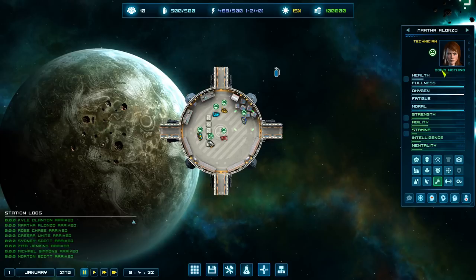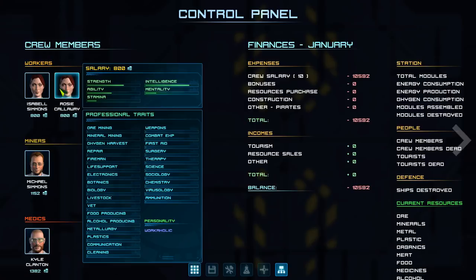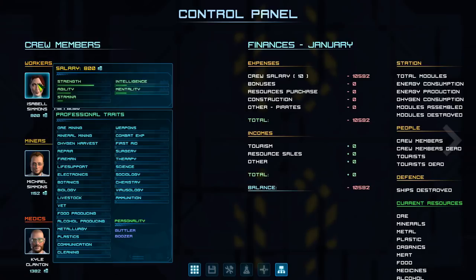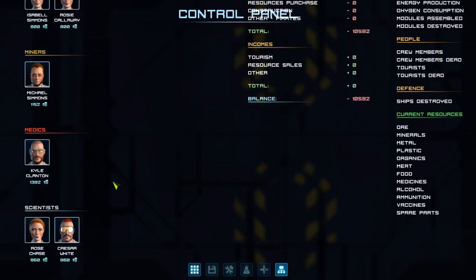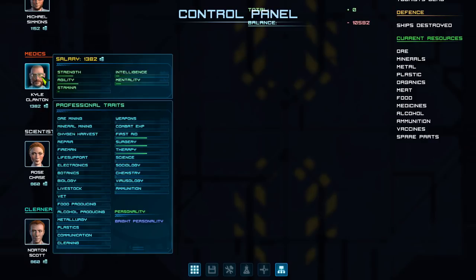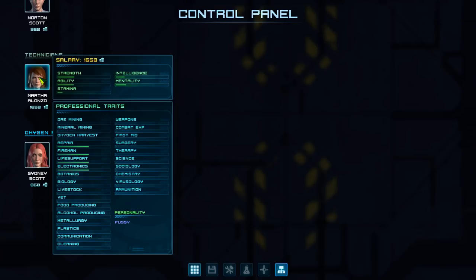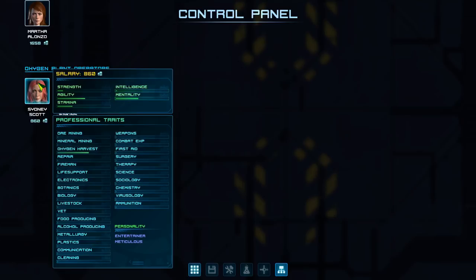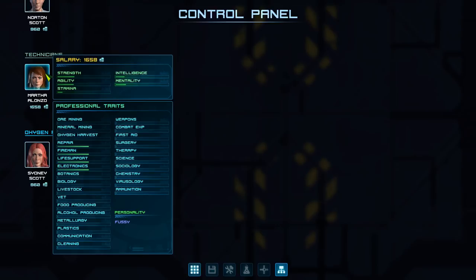Looking at crew skills: workers have no skills at all. Miners have mining skills - all mining and mineral mining. Doctors have all three doctoring skills: first aid, surgery, and therapy. Scientists have just science. Cleaners have just cleaning. Technicians need four skills: repair, fireman, life support, and electronics. Oxygen plant operators have oxygen harvesting. When hiring new staff you don't really want extra skills - salary depends on total skills and the more skills they have, the more expensive they get.